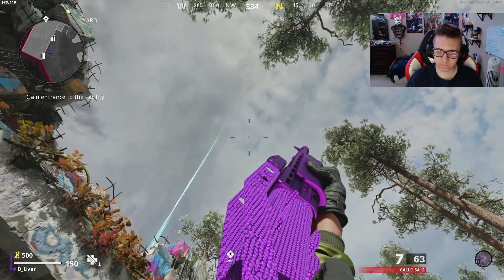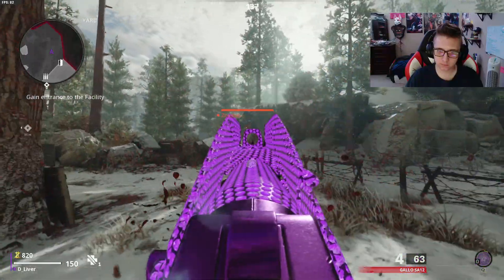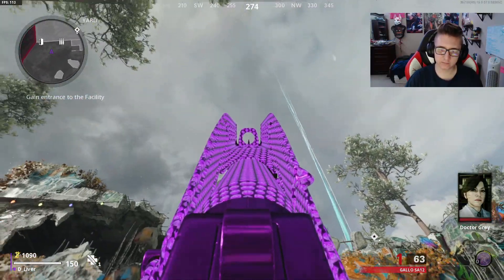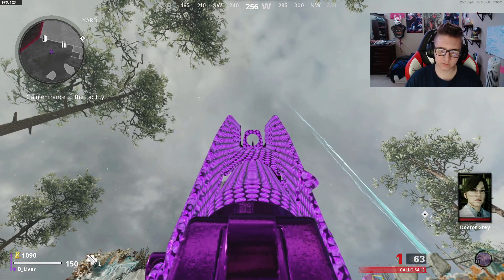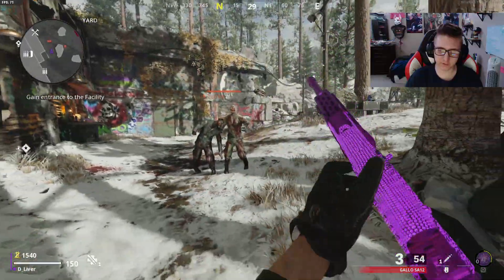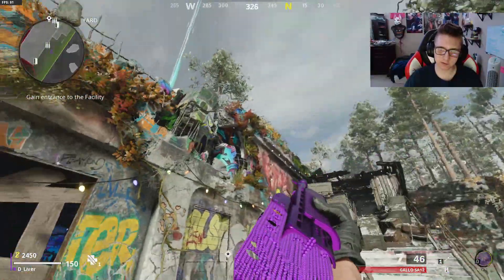Now here's the Gallo. It's pretty cool — I'm surprised that the diamond part goes up onto what would be the stock that's folded up on top of the shotgun. Iron sights are very interesting to look down. I can see a lot of people in multiplayer running around with the plague diamond Gallo — it's a pretty good gun, same thing with the Hauer. So it's very easy to get this camo.